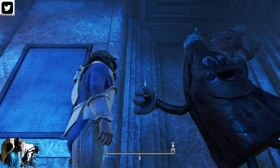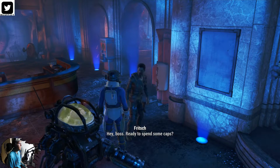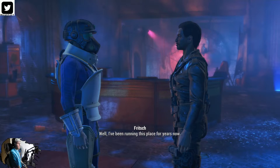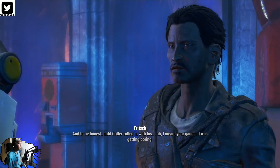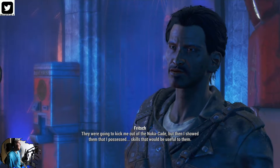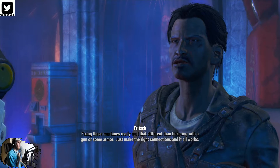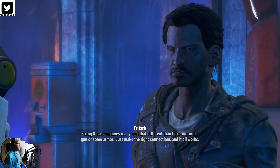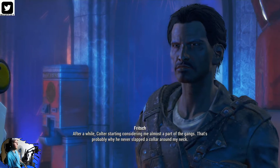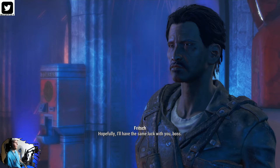Let's speak with Fritz. Hey, is that a drink? You can pick up whiskey. Fritz — what's your story? You can get an XL because those things are very rare. His gang was getting boring and they were going to kick him out of Nuka-Cade, then he showed them he possessed skills useful to them. Fixing these machines isn't that different from tinkering with a gun or armor — just make the right connections and it all works. Colter started considering him almost part of the gang, which is probably why he never put a collar on his neck.